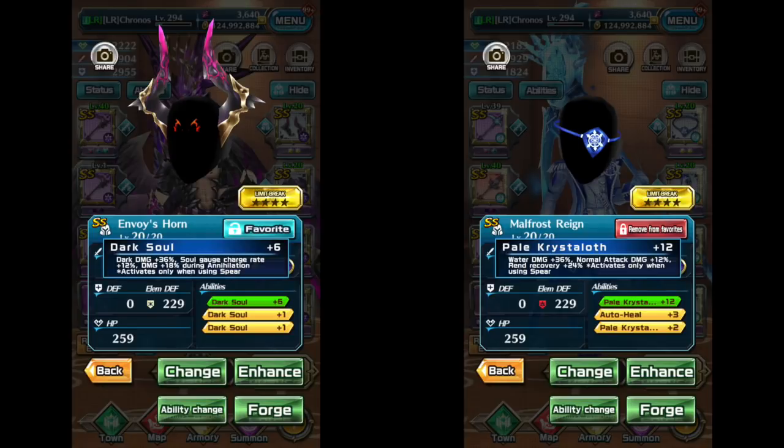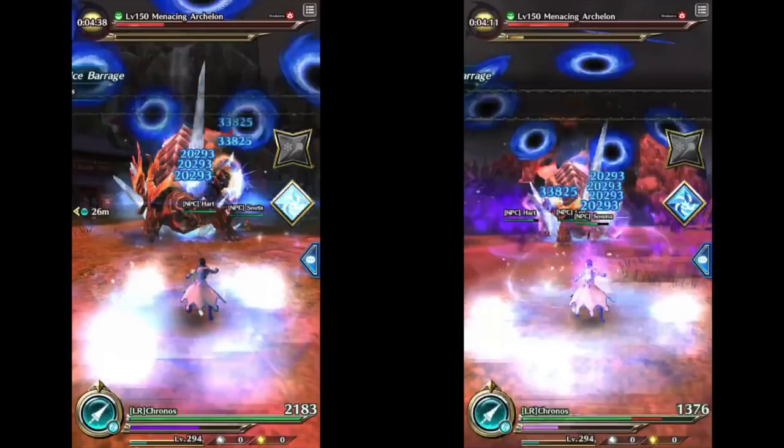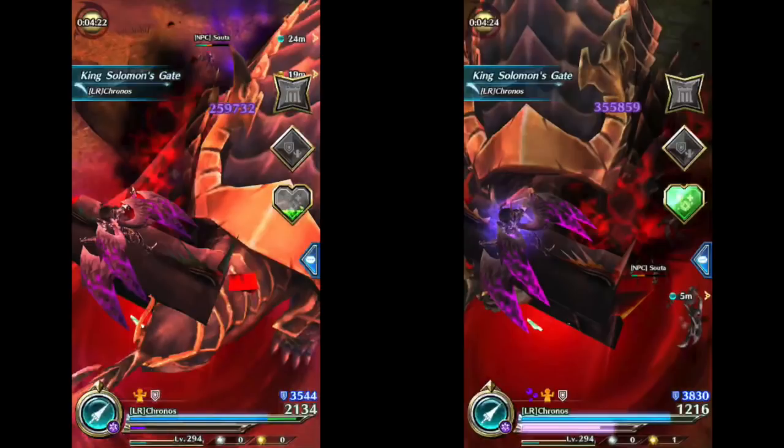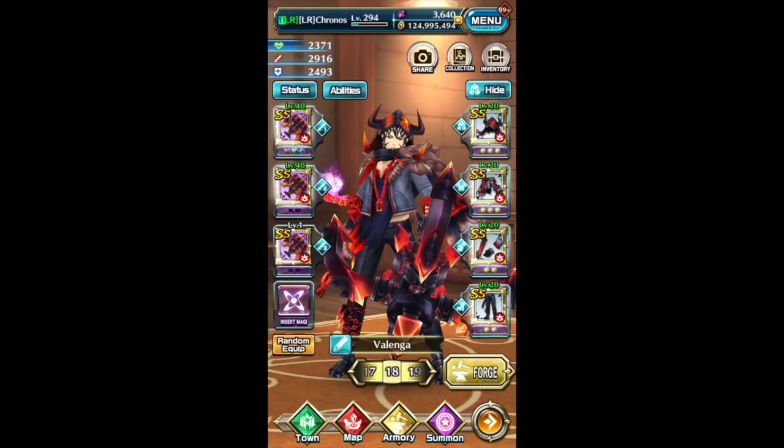I feel like the Attack Damage could have been higher, or the Damage during Annihilation could have been a bit lower on the Necroth set. That's what worries me — I feel like it's a bit wasted; it could have been Damage during Annihilation instead. As you see here, I made a damage comparison while in Soul Mode firing off a Magi versus not in Soul Mode, with both Necroth and Mercura sets. I dealt about a hundred thousand more damage with the Necroth set during Soul Mode because of the Damage during Annihilation. That was the Mercura set — I'll talk about whether the full thing was worth it after I finish with the Valenga set.